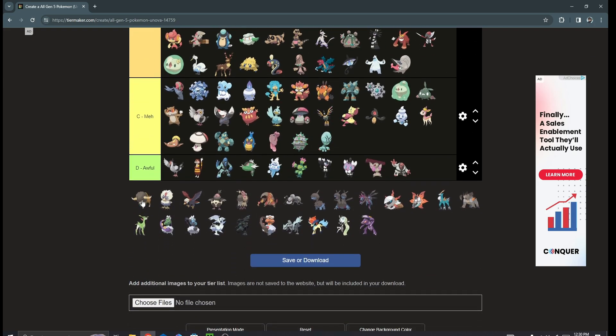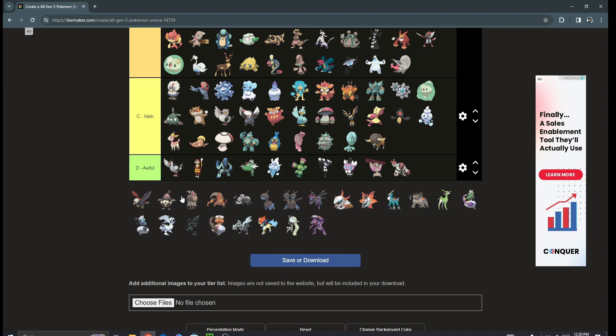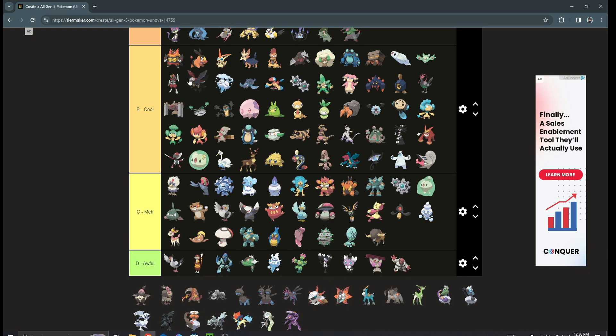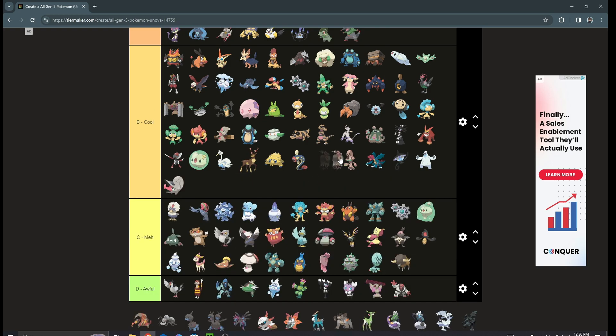Bouffalant — I don't really care for it. Rufflet is kind of mad but Braviary is pretty cool, definitely going in A tier. Vullaby and Mandibuzz — I freaking hate this Pokémon for how bulky it is, but it's not a bad design. I hate how bulky it is though — going in lower B tier.